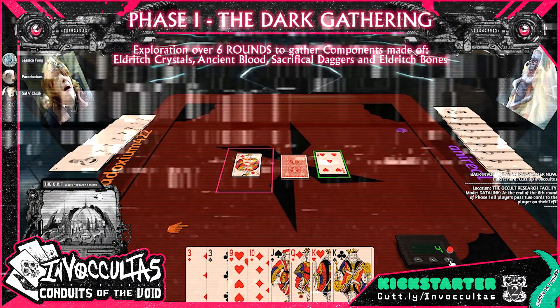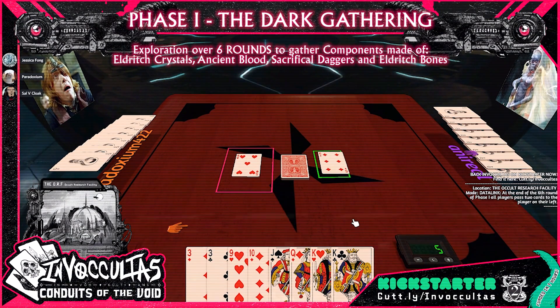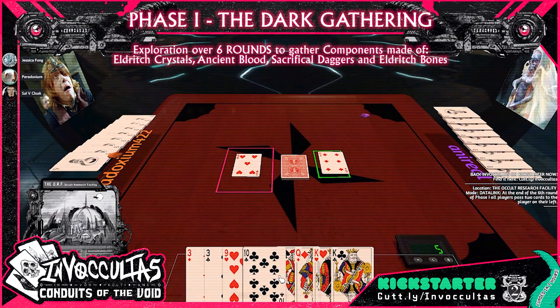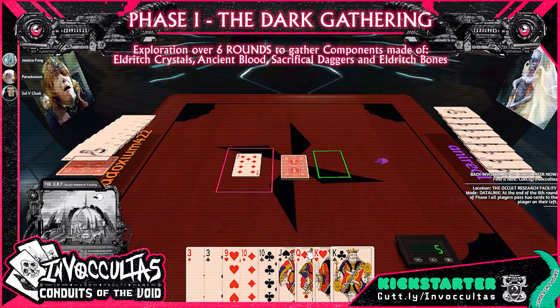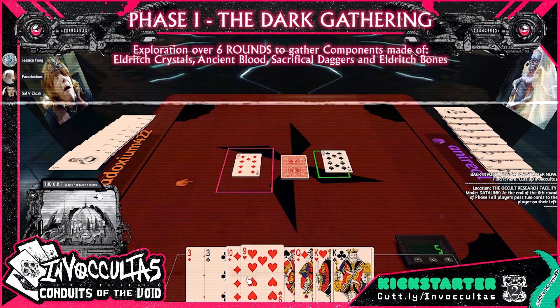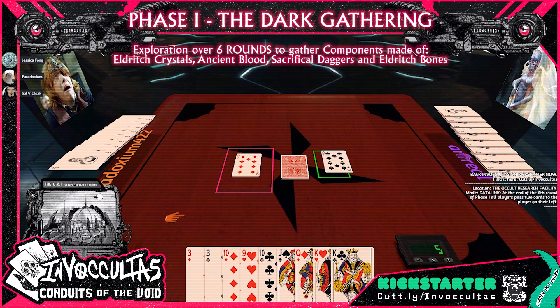Round five. The card is now dead. I don't want it. I'll take it — discarding this guy, taking the six, and drawing. It's Jessica's turn. Nope. Done.